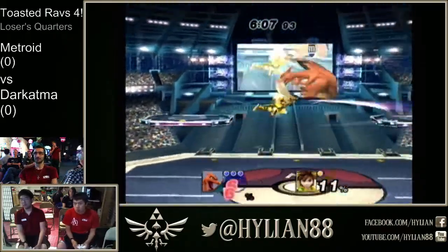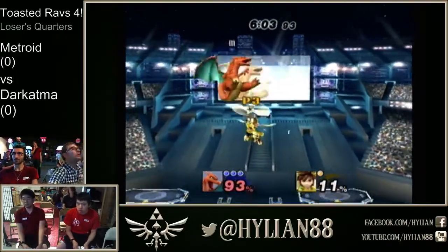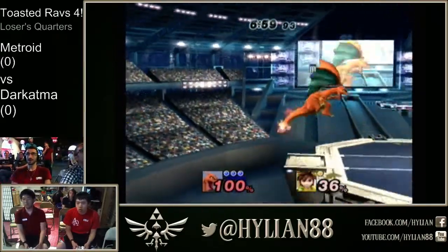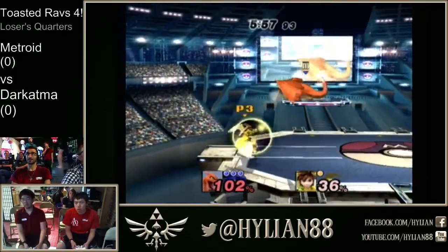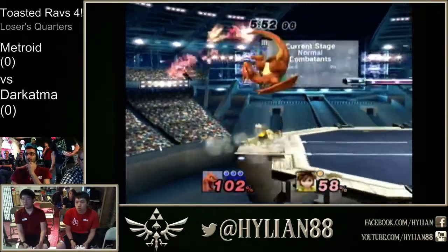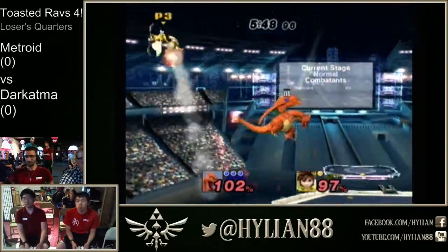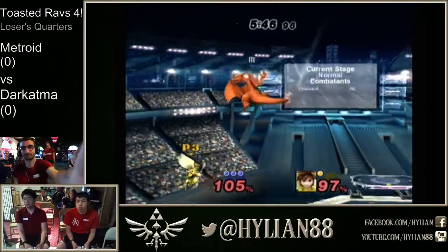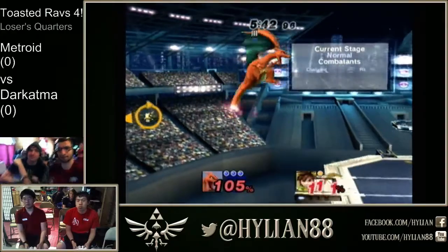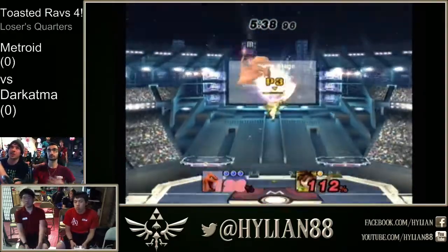Forward tilt to down tilt doesn't connect. Trying to get something going in the air with these up airs, forward airs. Forward tilt to Metroid — it's really good. Metroid has a gigantic lead.